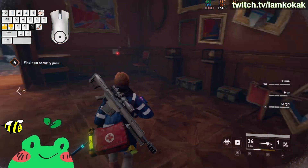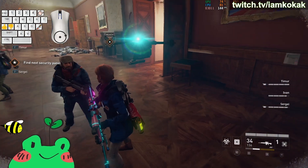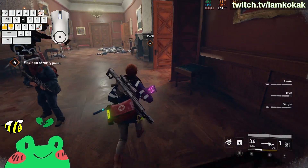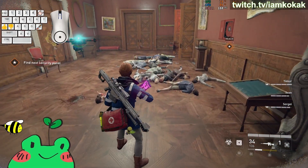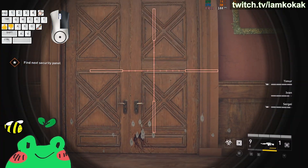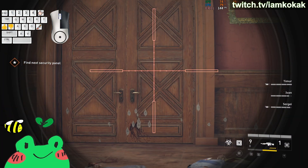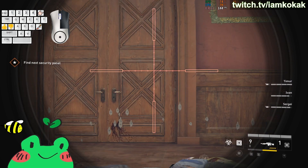A few things you can do: avoid using the scope on the sniper rifle or avoid the sniper rifle completely. And if you happen to find yourself in this situation where you cannot run or you cannot heal yourself, just try to find a payload rifle and use a scope. By the way, you can zoom in and zoom out on the payload rifle, just in case you don't know this.